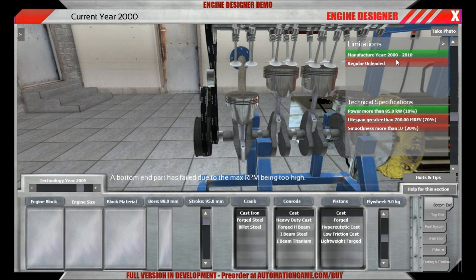First of all, we have the manufacturing year set to between 2000 and 2010. This is something new which has to be explained — it's basically a measure of technology year. If you are currently in year 2000 and you build an engine part to current standards, you will reach an average quality part. If you want to produce to higher standards, you will have to invest more man hours. If you produce to lower standards, you will save man hours — which are basically just a measure of cost.